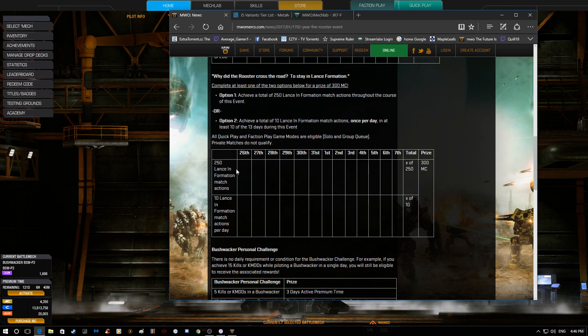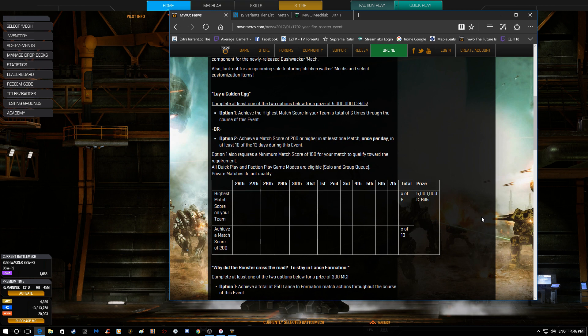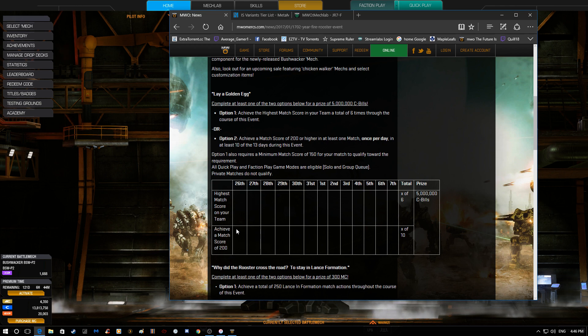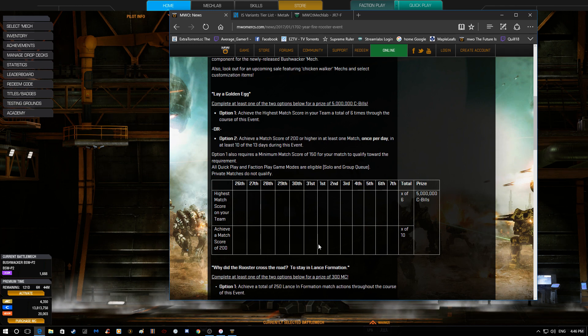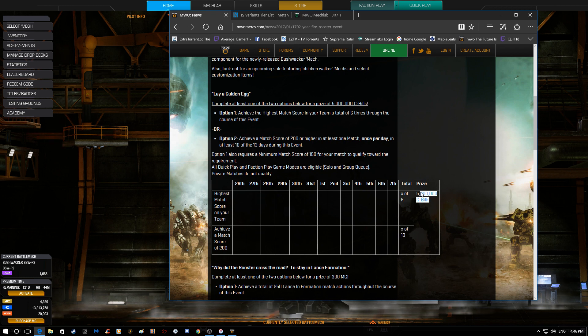So you could probably finish it in a few days. Or if you're not going to be playing that often, you get 10 at a minimum a day times 10 days and you get your 300 MC that way. Either way you'll get it — I have a feeling everyone's going to have it by the 30th. Now for the Match Score section: the first milestone is get at least a score of 200 over the span from the 26th to the 7th — 10 days. There are actually 13 days as long as you don't miss three days. As long as you get a score of at least 200 you get five million C-Bills automatically.